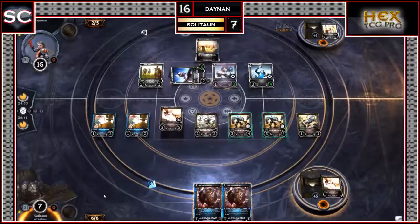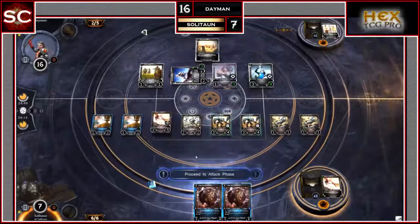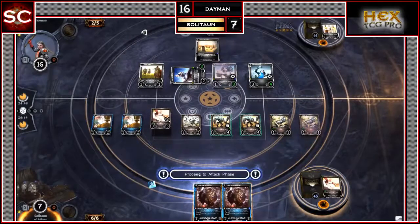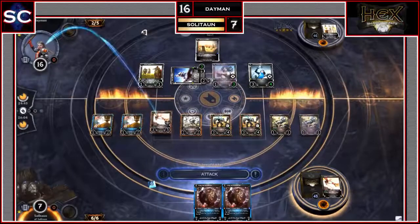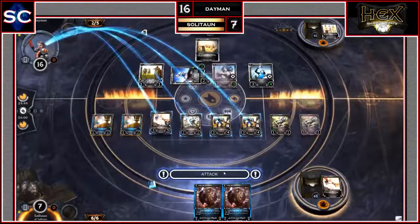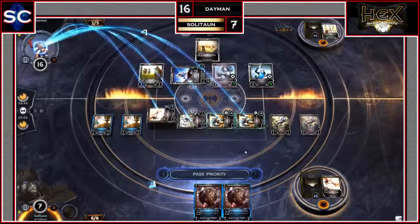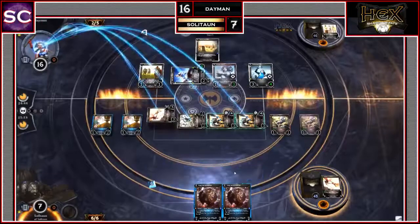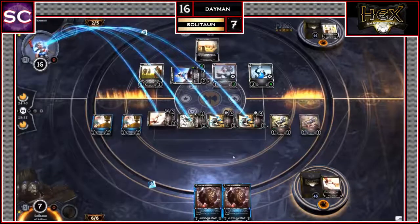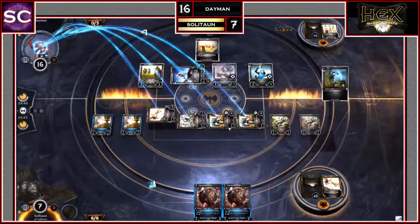Scores are 16 for Daemon, 7 for Soliton. Soliton draws a Shard, plays it, and uses his Champion Ability to create another Worker Bot. He now has 2 Technical Geniuses, a Terrabot, an Axe Bot, 2 Warhulks, and 2 Worker Bots, with 2 Romancers in hand and 6 resources available. Soliton swings with the Terrabot, Axe Bot, and both Warhulks, posing 11 damage.